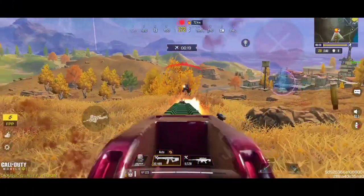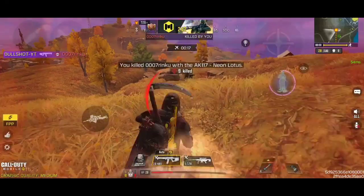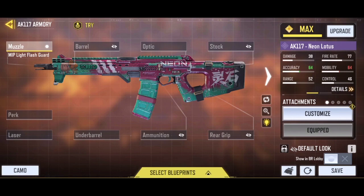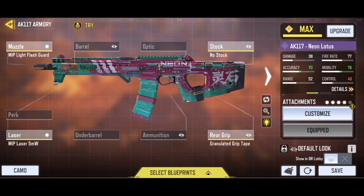Now let's cover the third loadout, which will mainly be based on hipfire accuracy and overall mobility. Let's start with the MIP Light Flash Guard — this muzzle attachment will improve your bullet spread accuracy for both ADS and hipfire. Then add the MIP Laser, which will boost your sprint-to-fire speed and makes your hipfire more accurate. Now add the No Stock — this is a very important attachment for this loadout, as it will maximize your overall mobility by a decent amount. Then add the Granulated Grip Tape to make your ADS bullet spread more tightened for sudden close encounters.